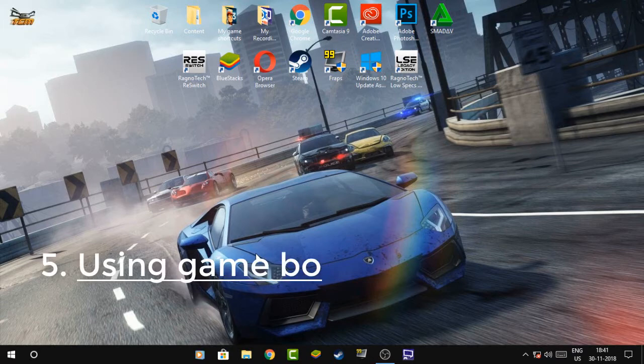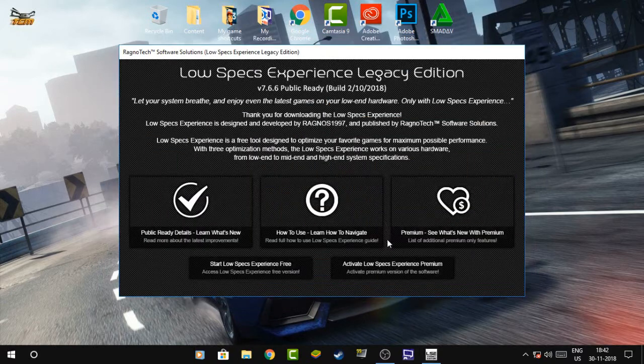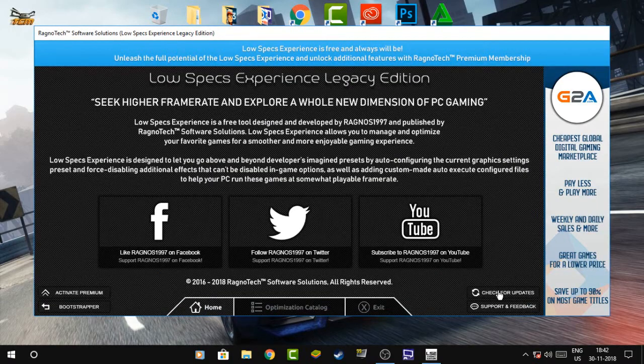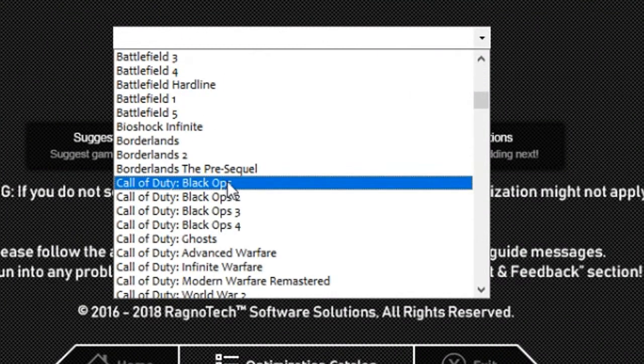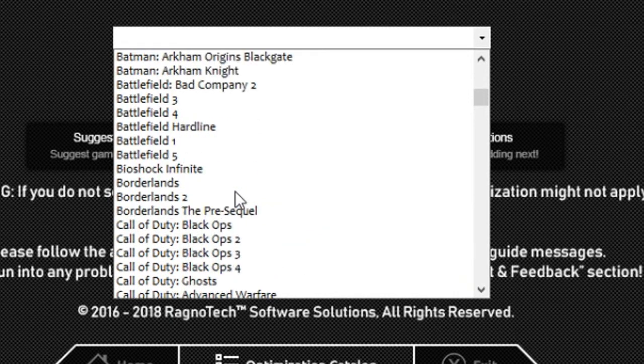Now we will use some game boosters that can increase game FPS. I have given all the download links in the description. After downloading and installing, open the software. First we will open the software called Ragtnotech Low Spec Experience. After opening it, click on 'Continue to free version', then click on 'Start Low Spec Experience'. Click 'No thanks, continue Low Spec Experience.' After that, the booster icon will open. Click on 'Optimization Catalog' — from here you can choose your game. Many games are listed here, but if the game you are playing is not there, you'll have to skip this option.